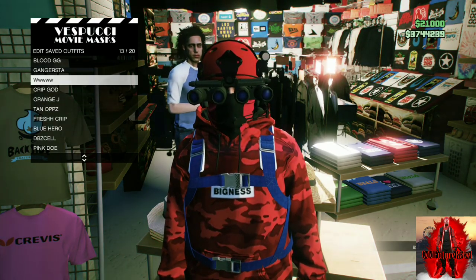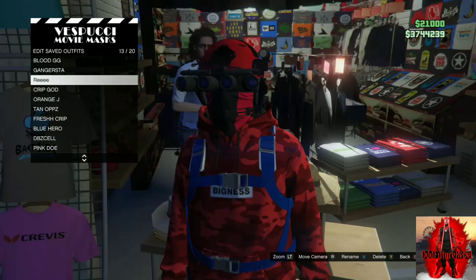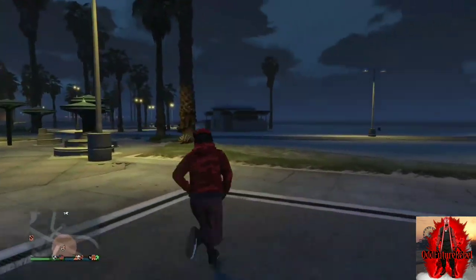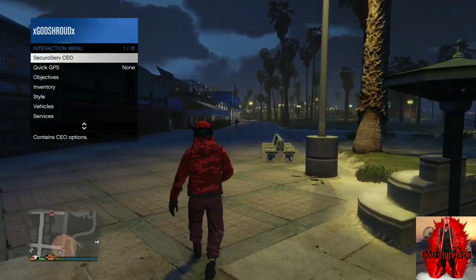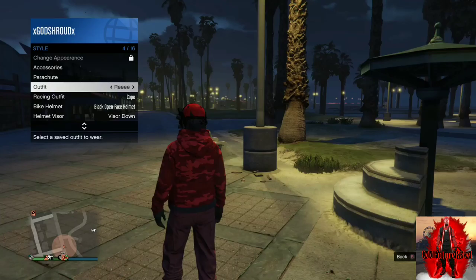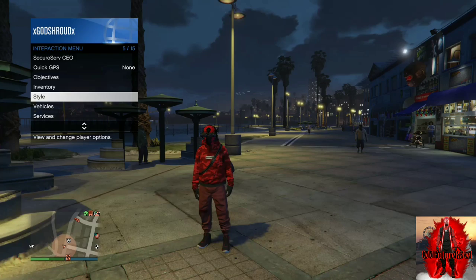Once your character falls completely into the mask store, continue to spam right on the D-pad until the mask store opens up. If it does open, save this as an outfit, back out, and walk away from the mask store at least about 10 feet. Apply the saved outfit and your red duffel bag should transfer over.